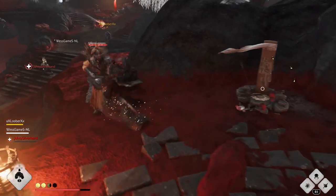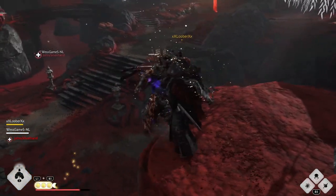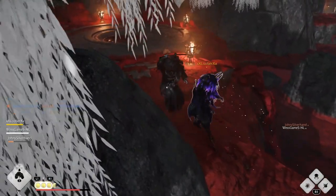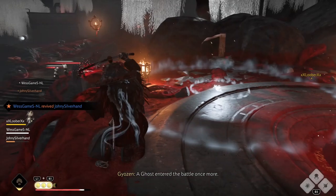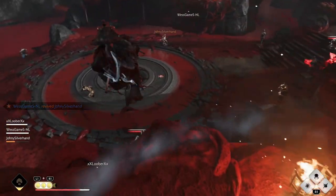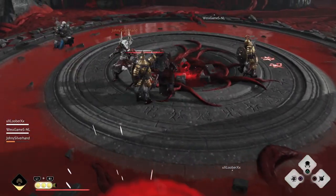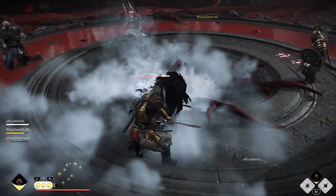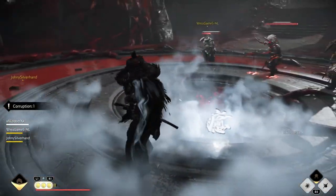I'm going to quickly go through some important points you need to know to get through this part, and at the end I'll show you a few of our rotations so you can see exactly how to do it. First, to start the ritual you have to have two people stand in both blood circles at the same time. Also stay in the blood pools during the first rotation even though you don't have any corruption at that point.